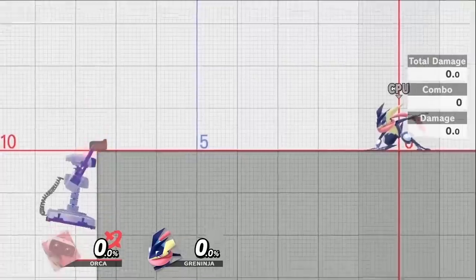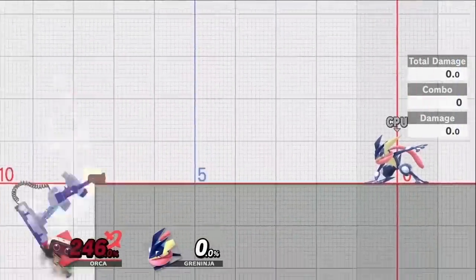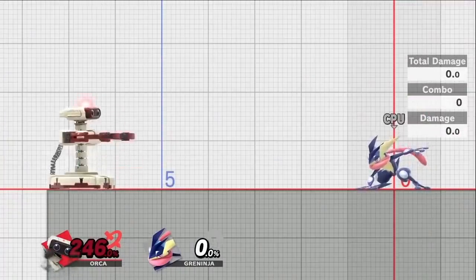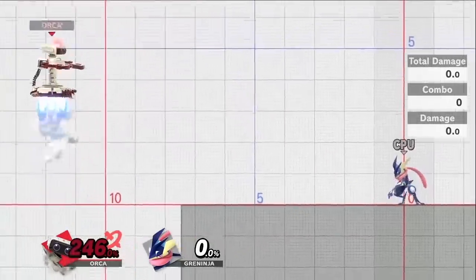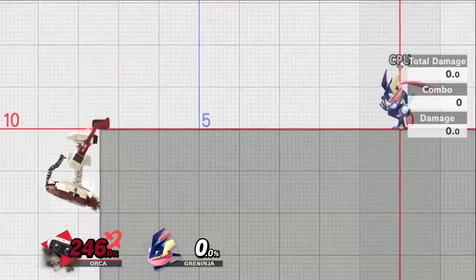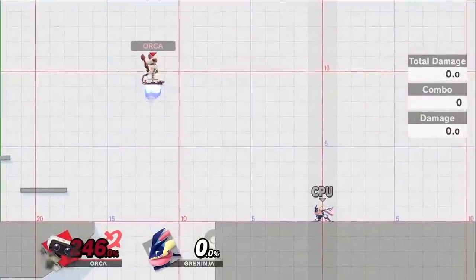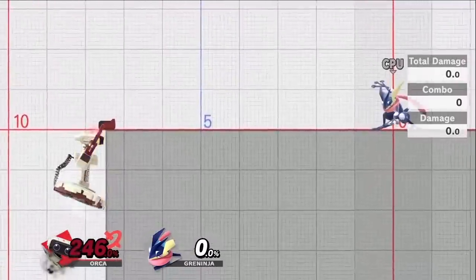The higher percent you have, the less invulnerability you have when grabbing the edge, but there's a way to get more invulnerability even at super high percents. The longer you stay in the air before grabbing the edge, the more invulnerability you'll get once you grab it. This is really good for characters who can stall their recovery, since it will give them more time to wait at the edge before picking an option.